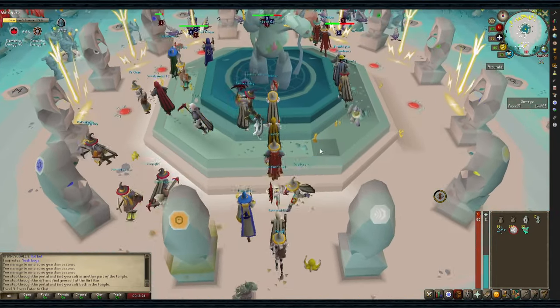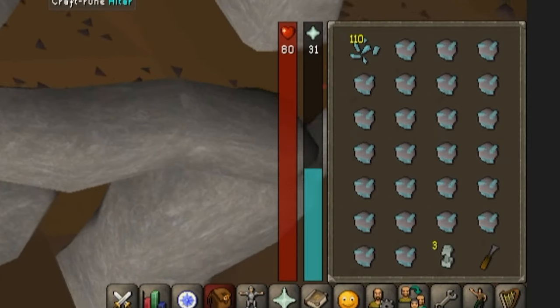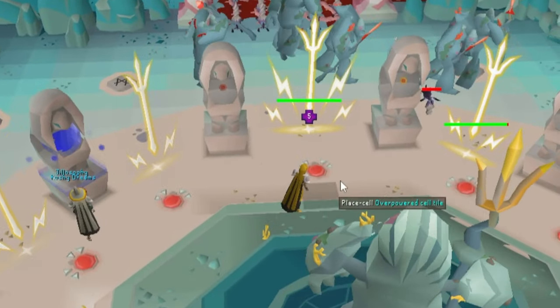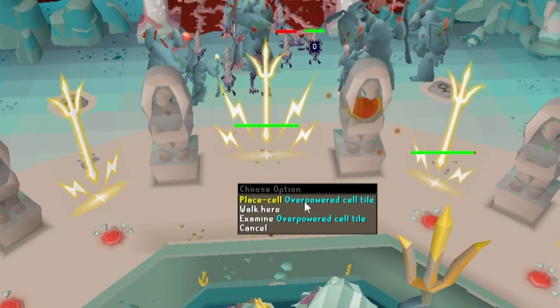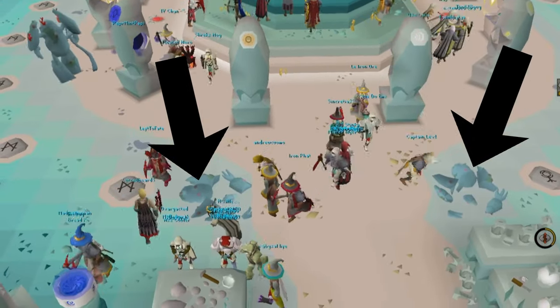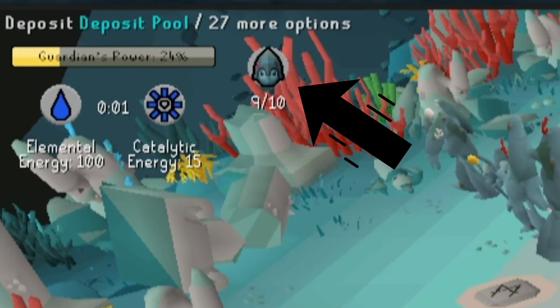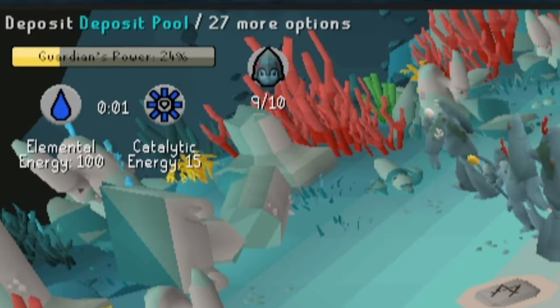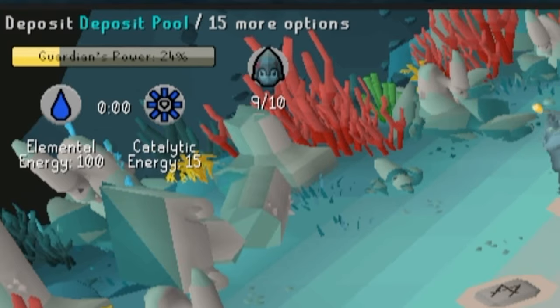The altar you just visited should have automatically turned an Uncharged Cell into a Charged Cell. You can use this to power the barrier by putting it in the cell in front of the room, or run back to the Rift Guardians that are right next to the workbench. Only 10 Guardians can be active at a time, so if you can't make a Guardian yet, just hold onto your Charged Cell and keep an eye in the upper left of your screen.